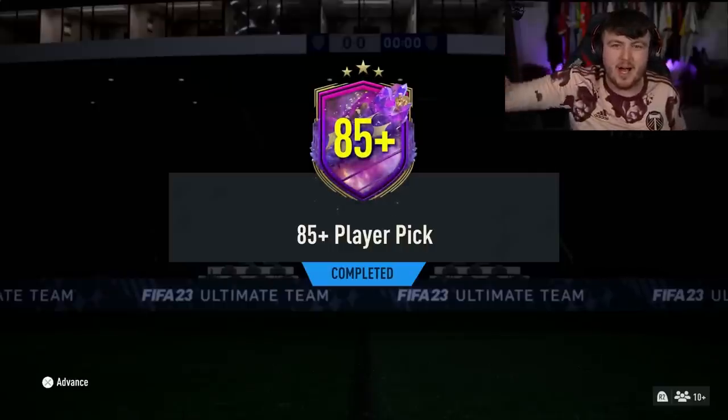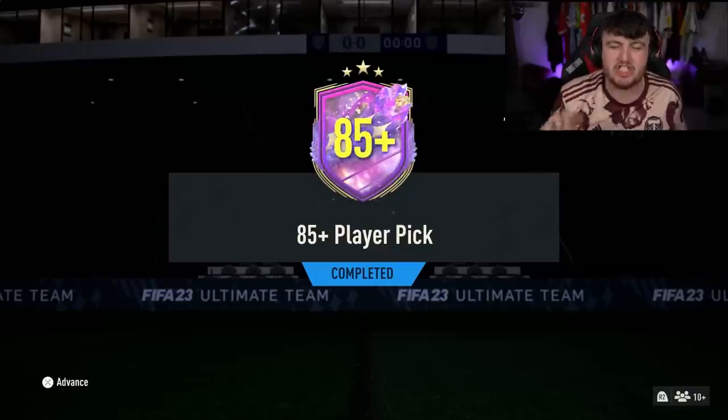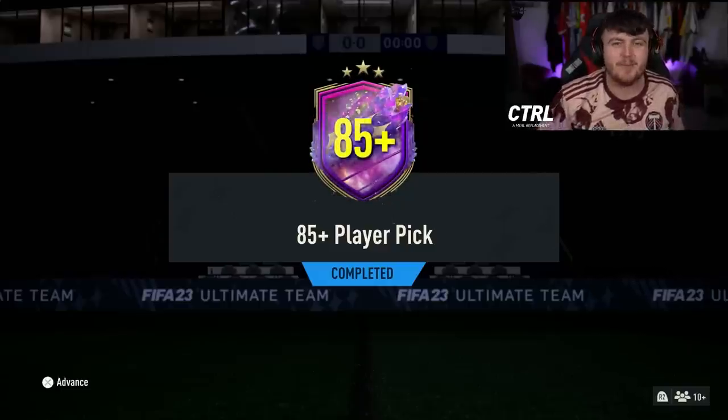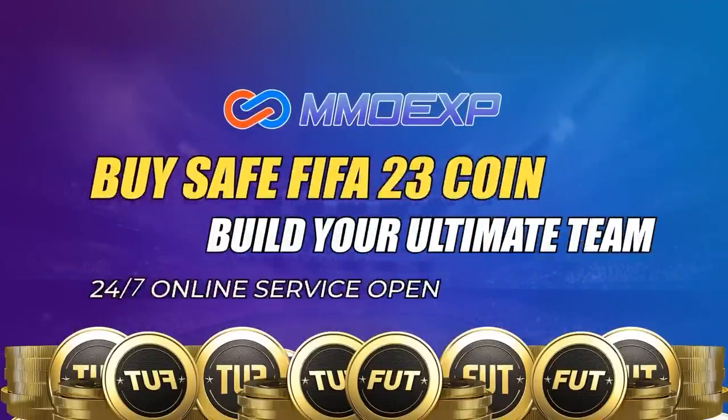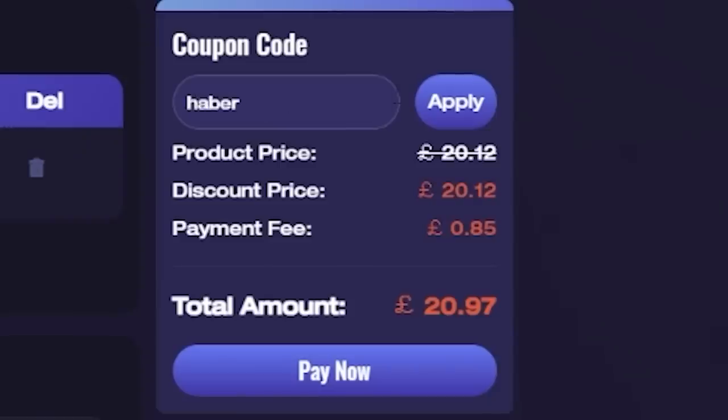EA dropped the 85-plus player pick along with a bunch of Future Star swap rewards. Let's open up a bunch of them and see what we can get. For cheap, fast and reliable FUT coins, check out MMO EXP. There is a link down below - use the code HABER to get yourself 5% off all of your orders.